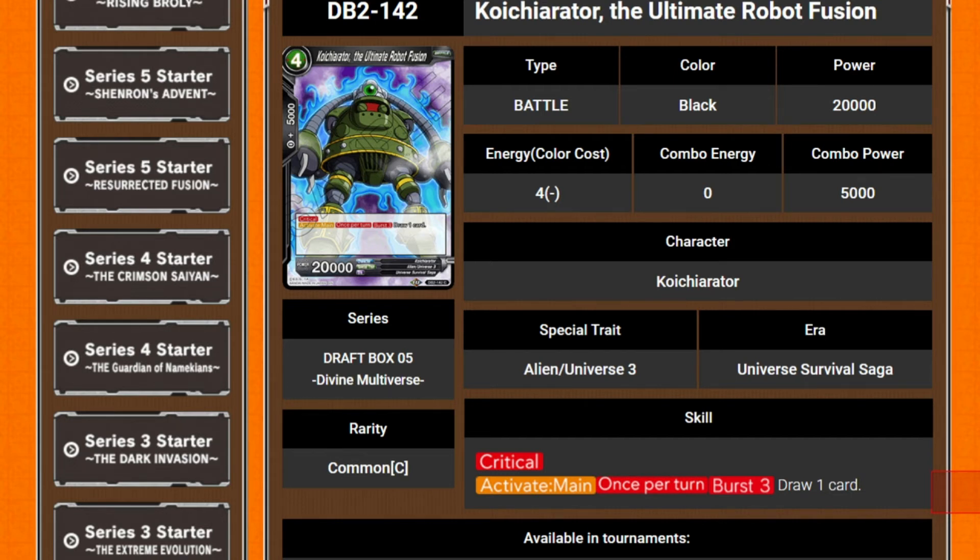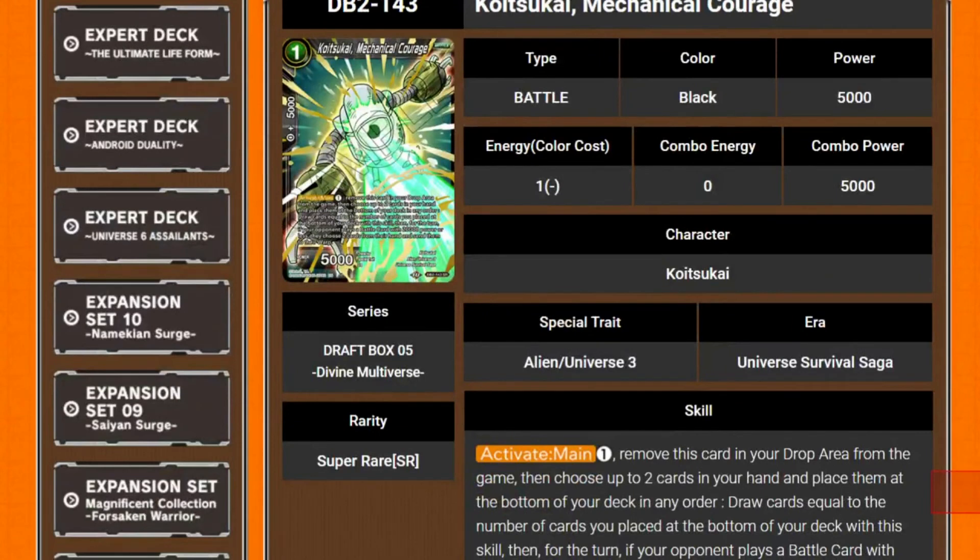We've got Coiturator, the Ultimate Robot Fusion — that's a really odd name. It's 20k with critical, and an active main: once per turn, burst free, draw a card. Again, needs to filter cards into a drop.